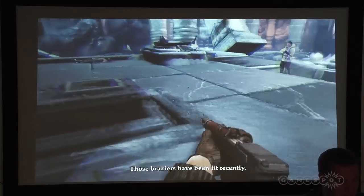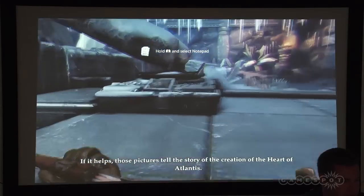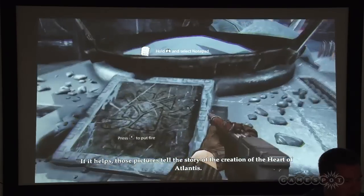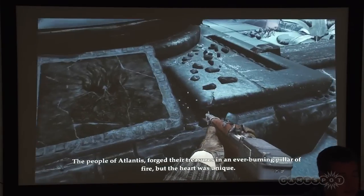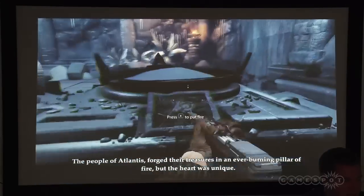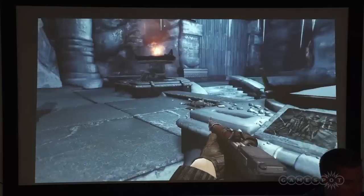This is a narrative puzzle in the game where you have to listen to the story that your colleague tells you, then look at the picture and, according to the sequence of the story, light the fires. And this will open the next door. So a big variety of puzzles.